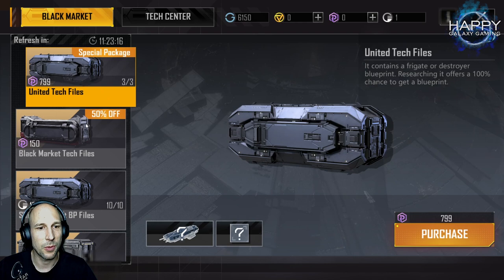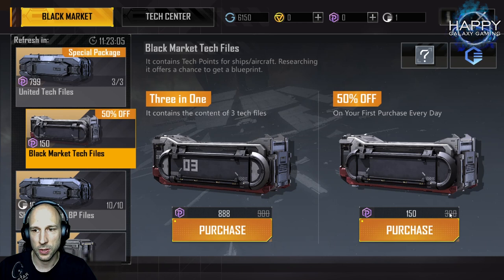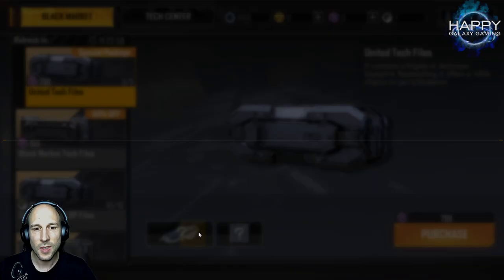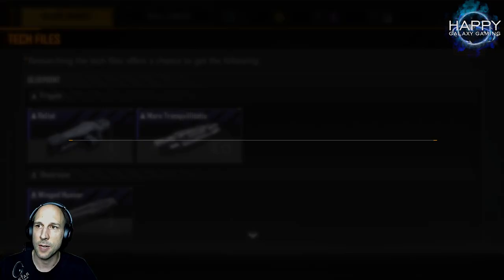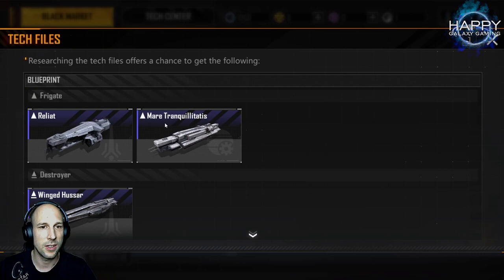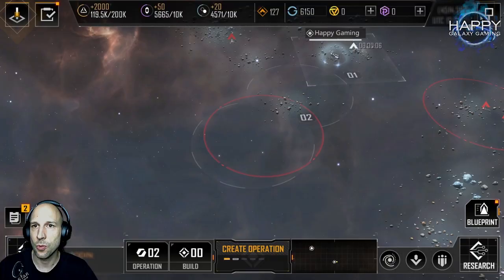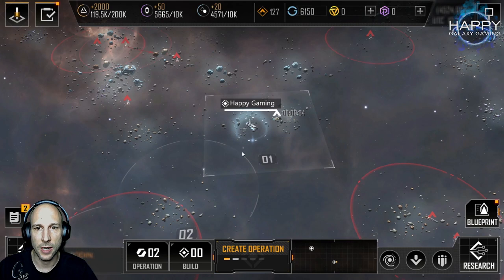In the store you will find these packages, but the problem is they also cost Proxima coins, so you will have to think about when and what to buy. I recommend always buying the 50% discounted box on the right side for 150 coins each day. You can check what's inside by clicking on the symbol — you have a chance to get frigates or destroyers. Clicking the eye icon tells you it's 50-50: 50% chance to get the Wing-to, and 50% to get either the Reliant or the Mare Tranquillitatis. The Wing-to ZAR is a great ship. If you have enough Proxima coins and have already done the DAWN funding scheme, then you should get this too, but one after the other.